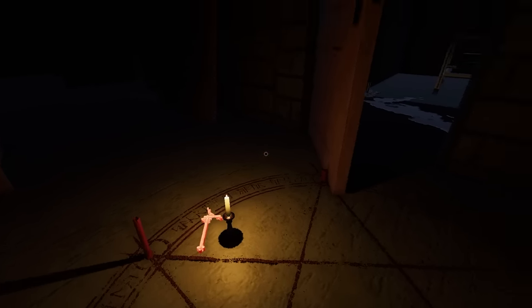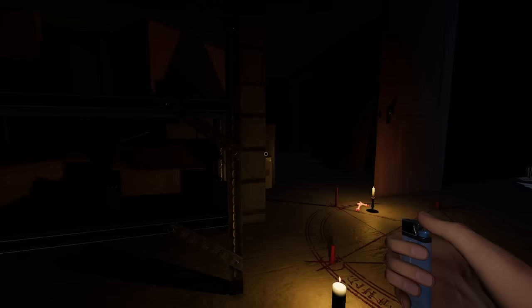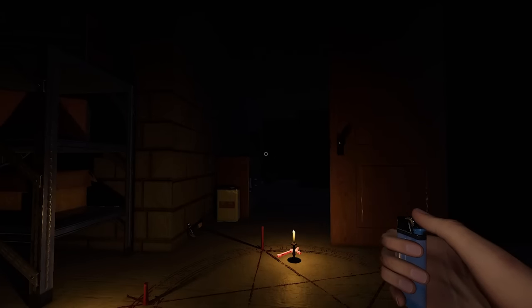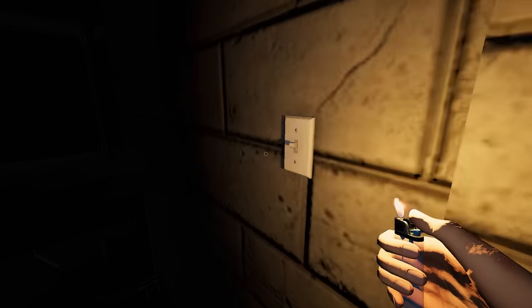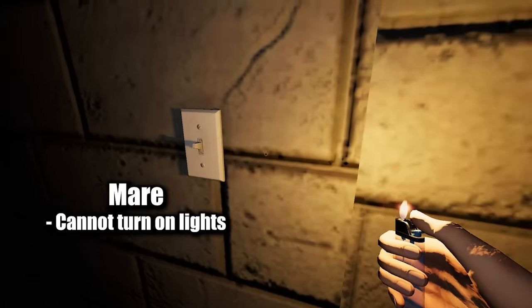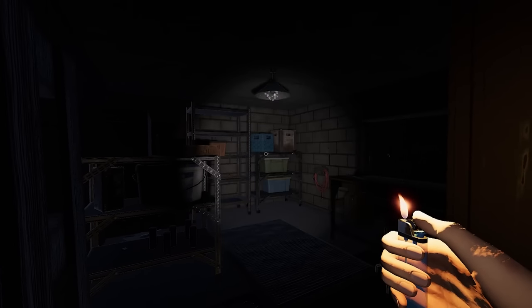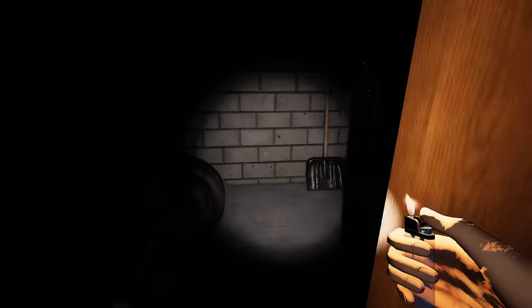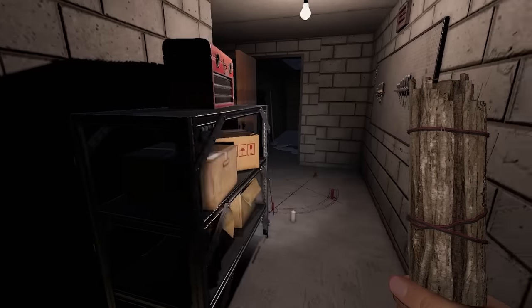This ghost did use a crucifix while the candle was still lit, so we can definitely rule out Onryo — an Onryo would have had to blow out the candle before using the crucifix. This ghost also turned on a light, which means it cannot be a Mare. Mares are not capable of turning on lights — that is one tell for a Mare. If you ever see a ghost turn on a light, it cannot be a Mare. The ghost then did two light-breaking ghost events; Mares are more likely to break lights, but it's not an immediate tell. We already know it's not a Mare because it turned on a light.